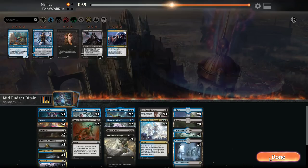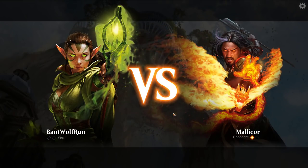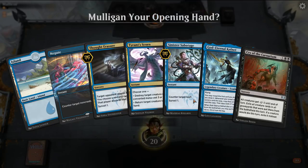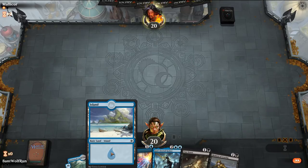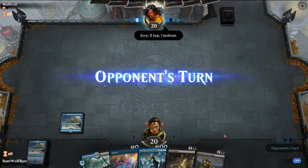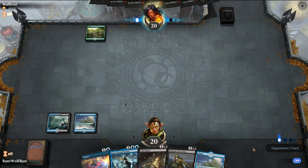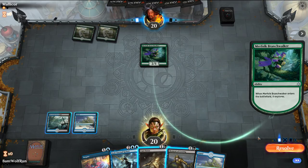Bring in Negate. They showed a lot of Planeswalkers — we can't let Nissa resolve. Let's play first, keeping early removal and Negates. Just playing this out — say go. Let's just let that resolve.